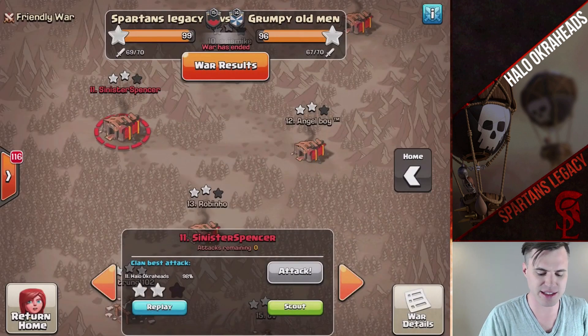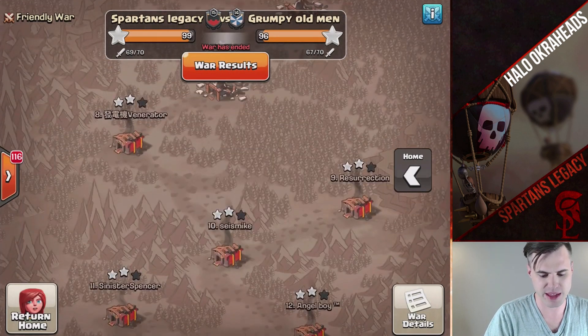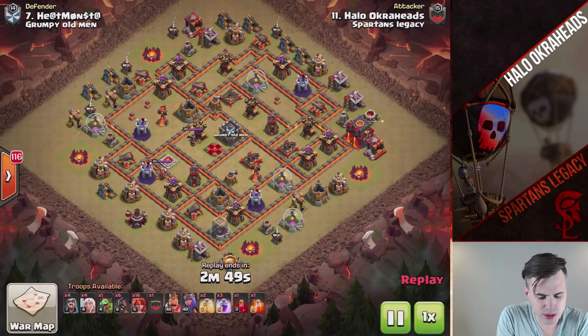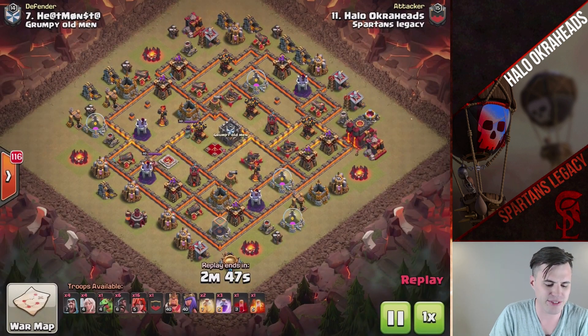Dropping that Rage, misplacing the Giant, the Skeleton spell — things of that nature. But now let me show you a three-star using the Falcon. This time: only four Healers, six Hogs, 16 Valkyries.